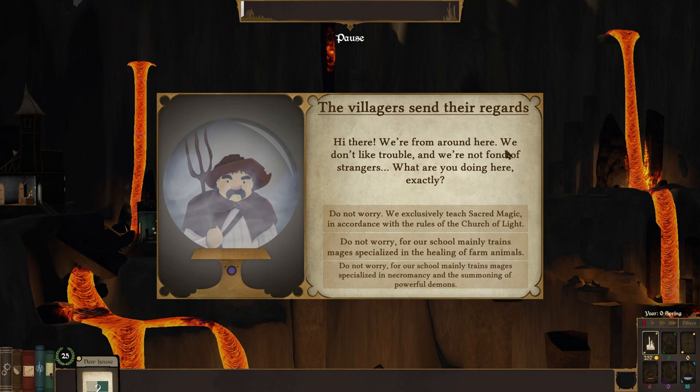The villagers send their regards. We're from around here — we don't like trouble and we're not fond of strangers. What are you doing here? Don't worry — we're exclusively here to teach sacred magic, in accordance with the rules of the Church of Light. Do not worry — for our school mainly trains mages specialised in necromancy and the summoning of powerful demons.